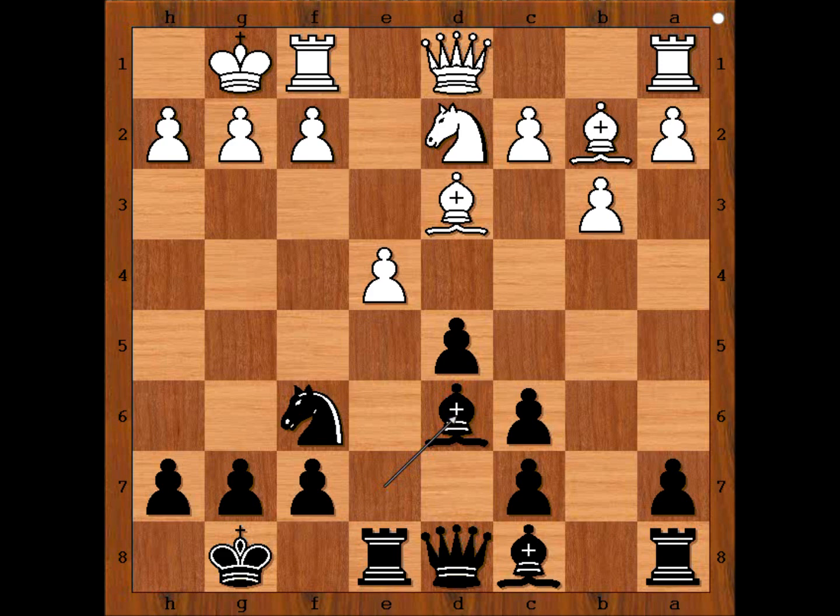How should white continue? Pawn takes pawn, rook to e1, or f3? What would you do? Wegel played f3. Always try to keep three pawns in front of your castled king on the original squares as long as possible. Black to move. How would you continue now? Stoppy played knight to h5.